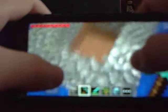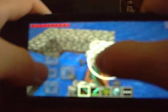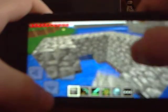Then what you're going to want to do is open up the sides so water can flow down in. And then when you're done with that, once you're done putting in your sides, you're going to build up a little area around it so you don't fall in.